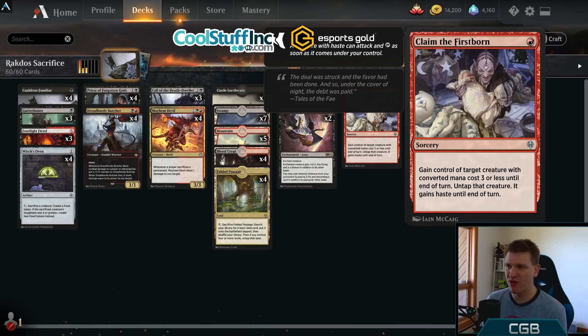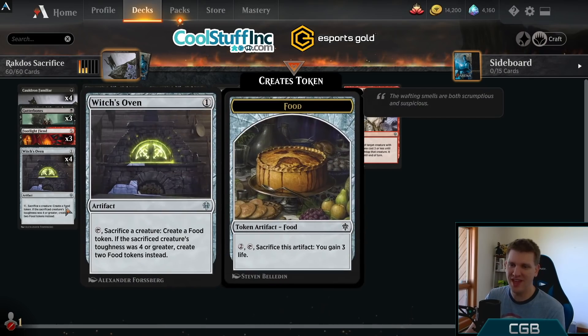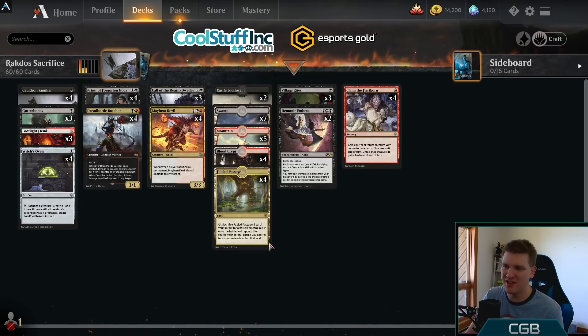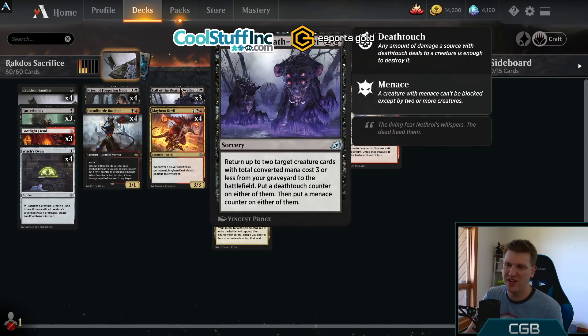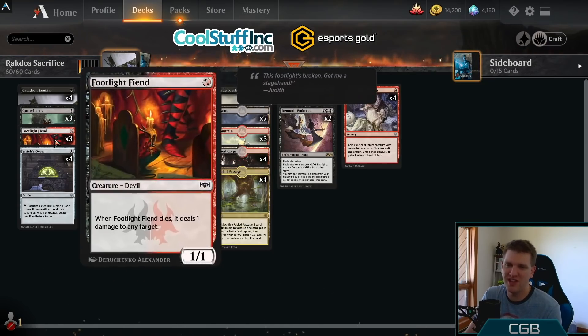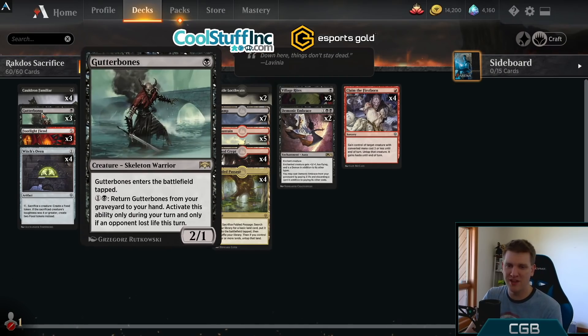Claim the Firstborn is an amazing card. What's the most popular best-of-one strategy? Aggro. What punishes aggro? Claim the Firstborn. Go ahead, play your Hardened Scales, play your Rotting Regisaur — claim it, take it from them, use it against them, sacrifice it for gains whether via Village Rites, Priest, or just food. This deck has built-in lifegain. It's still very aggressive but can gain a ton of life, which is why it has a great matchup with Mono Red.